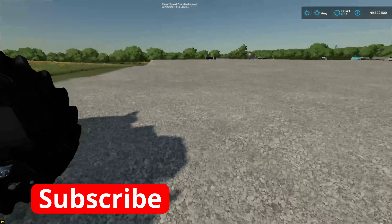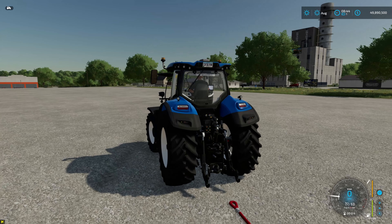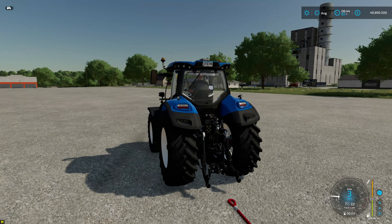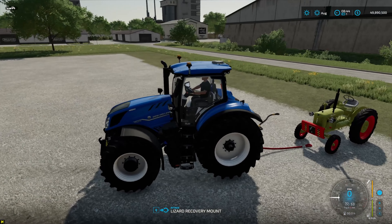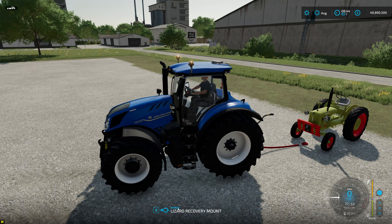So let me show you this. Just back it up. There you go. And now it says here, attach Lizard recovery mount — it is this one here. We're gonna attach. And look, the four hazard lights are on. Pretty nice. And then you just go.